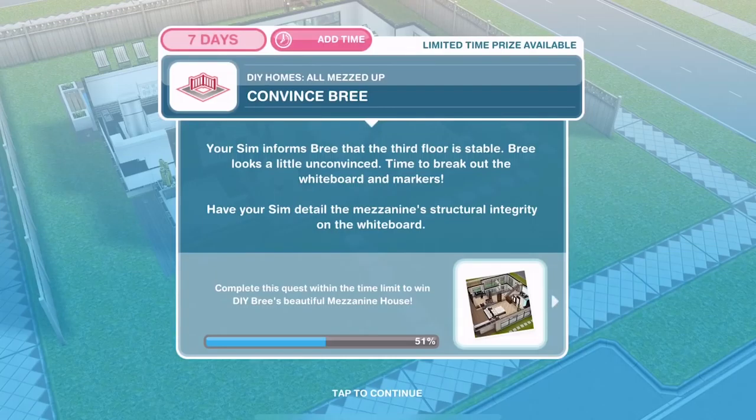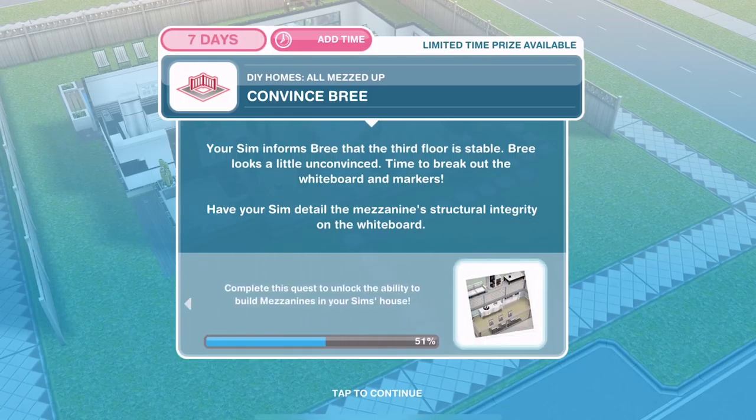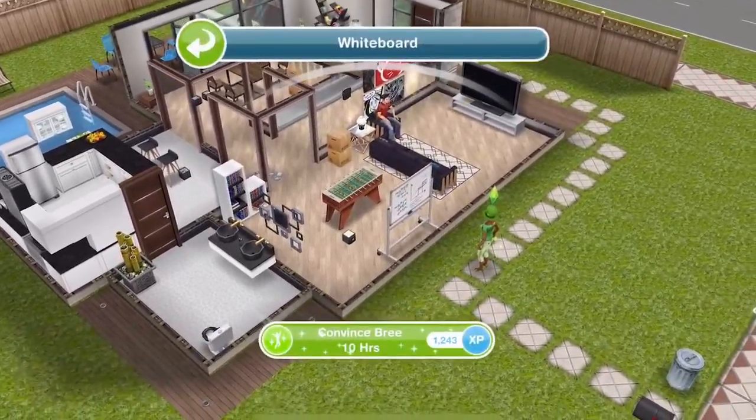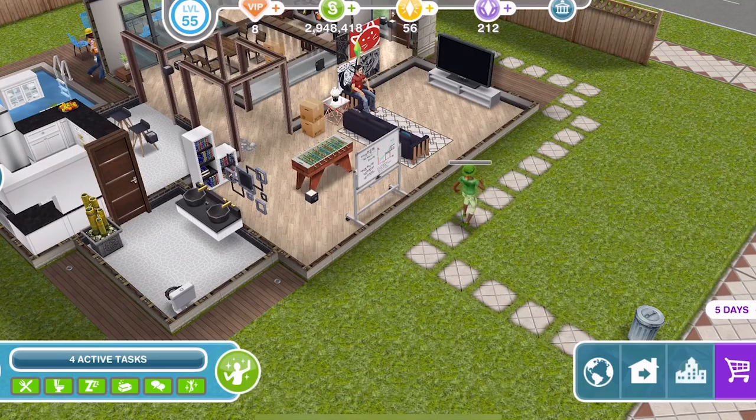Your Sim informs Bree that the third floor is stable, but Bree looks a little unconvinced. Time to break out the whiteboard and markers. Have your Sim detail the mezzanine's structural integrity on the whiteboard. Let's go click on it and convince Bree for ten hours — she takes a lot of convincing.